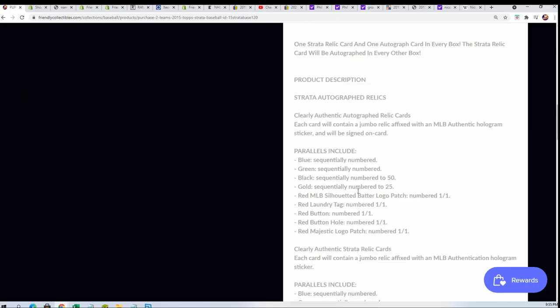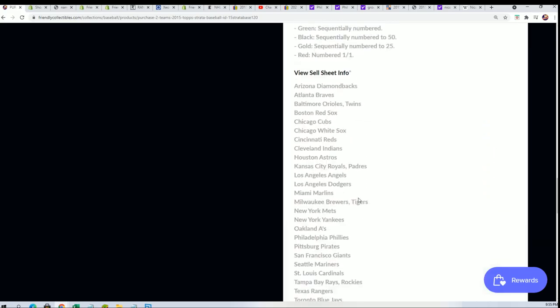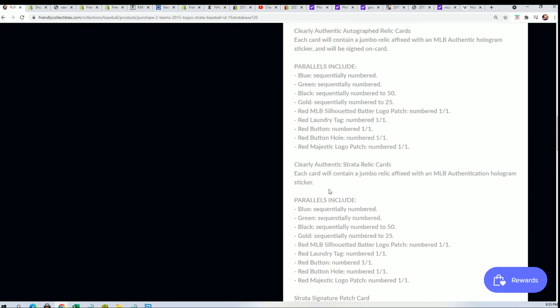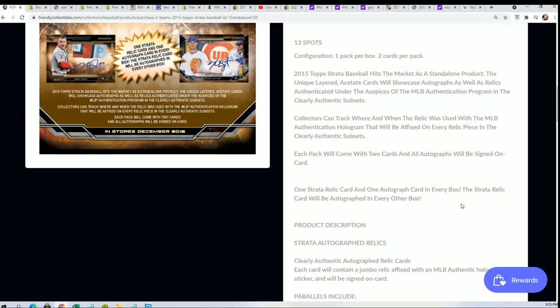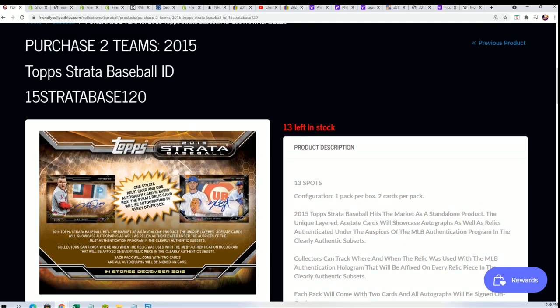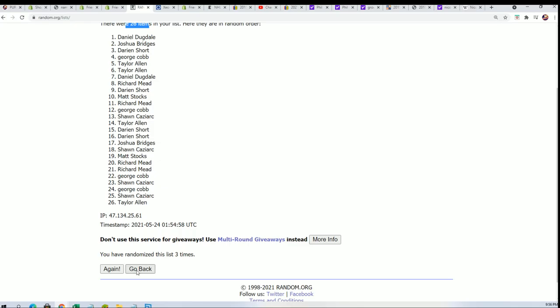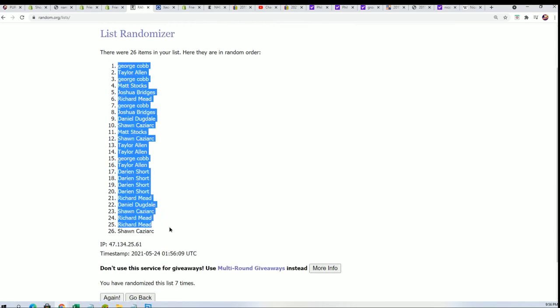I'm going to offer it for this break. I'll probably add that — so if you pull a redemption, I will refund one spot to you, just kind of try and make it like a little bonus, or at least help out so you're not totally messed up. There are all kinds of ways to hit big in here. Anyway, we're going through the random seven times for the owner names, seven times for the teams.